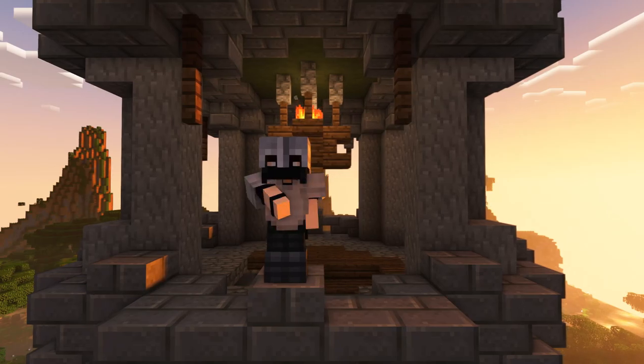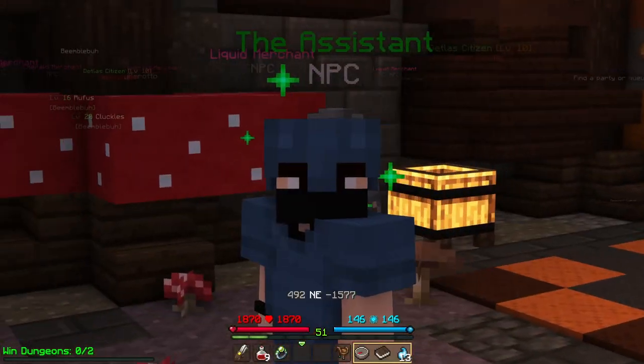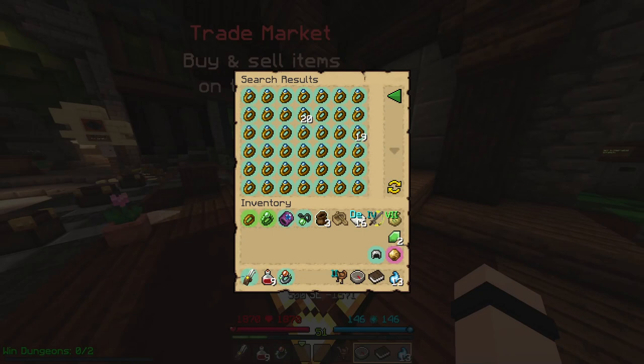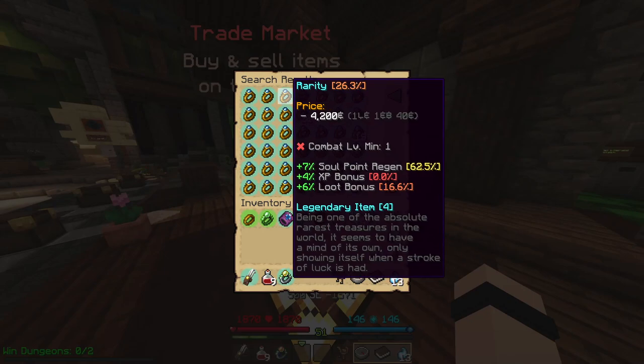There's still plenty more to find in this video. The next item is easy but very expensive. We need two rings, and they both need to be Rarities. A Rarity is one of the best rings for XP, but despite being a level 1 item, even the cheapest ones start at 1 Liquid Emerald.